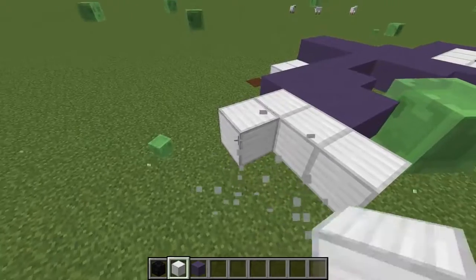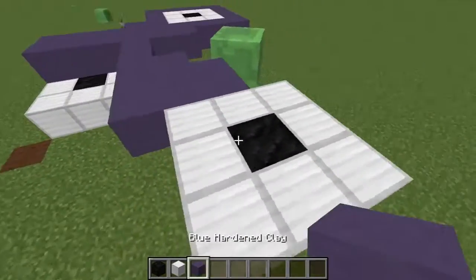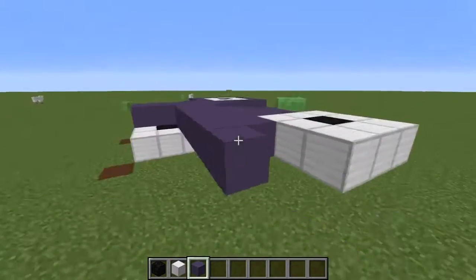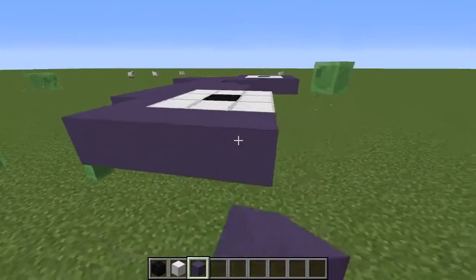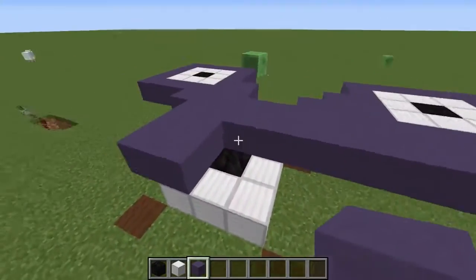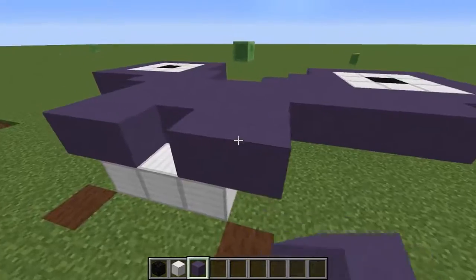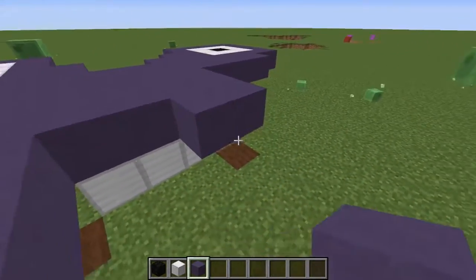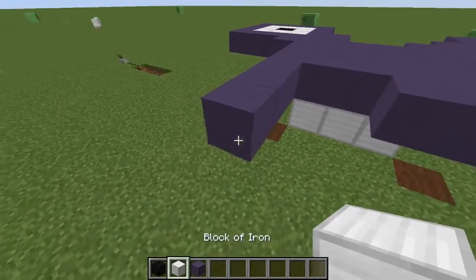Now we've got to build the next side. It's looking good. Gotta cover it around with all the color. So now we need to get the last side. Here we go — it's your regular fidget spinner.